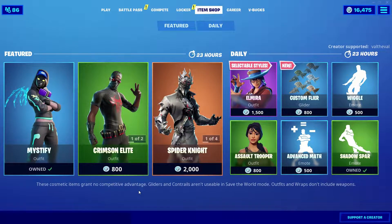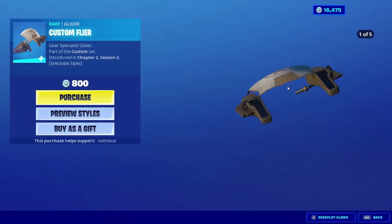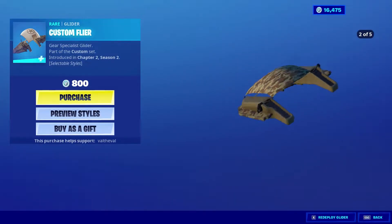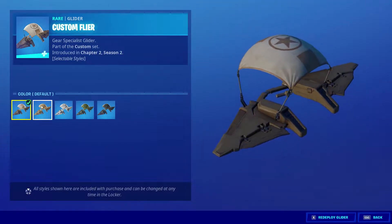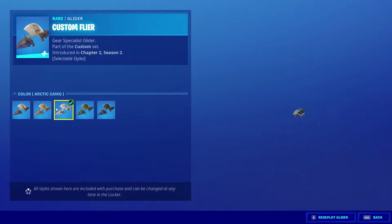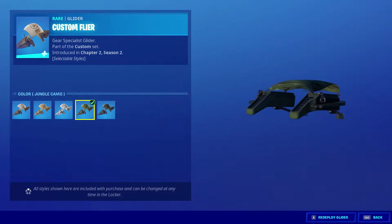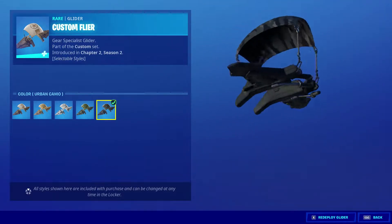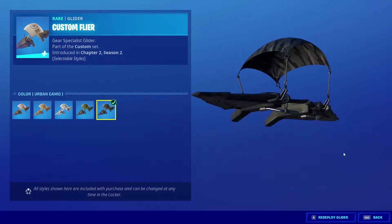What's up guys, Val here with another Fortnite video. Today we're taking a look at a brand new item in the shop — the Custom Flyer. It's basically just the default glider but with multiple styles: five different styles. There's the default option with the star on top, the brown camo, the arctic camo, the jungle camo — I kind of like the jungle one, that's super clean — and the urban camo. I actually know the perfect skin to use with this one.